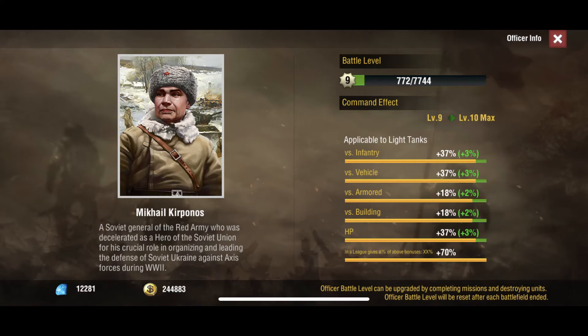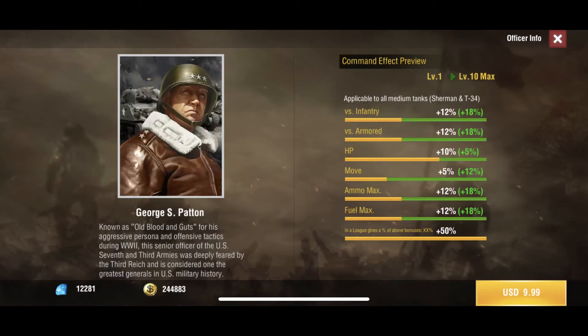Moving along to medium tanks — there are two medium tank officers. You've got George S. Patton here; he gives you 15 HP plus 30 versus armored, which is huge for $10. If you're playing tanker, pick him up — that's a really good pick. That's if you want to run mediums though. There are guys that do, some people stick to lights, and some go straight to Tigers.